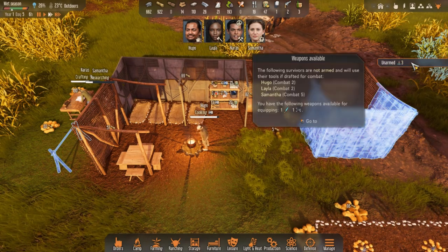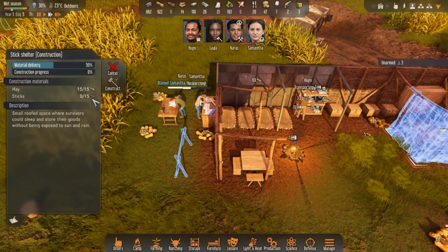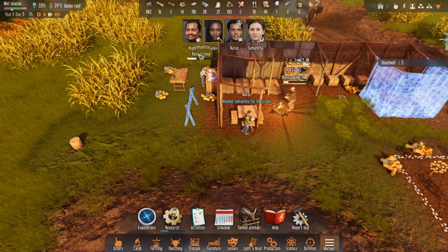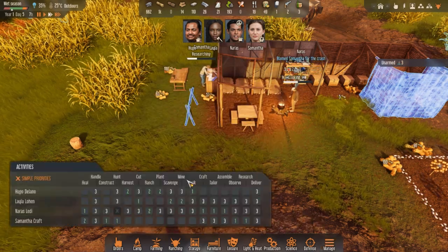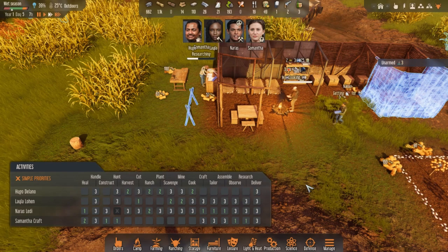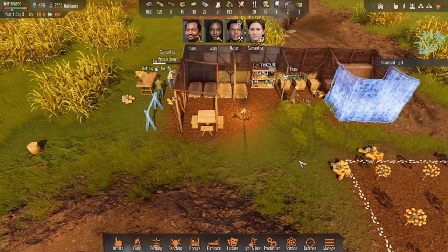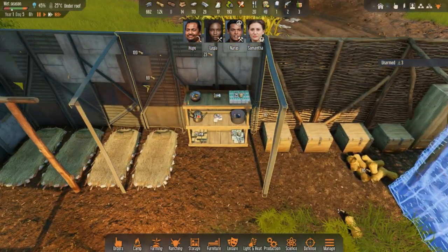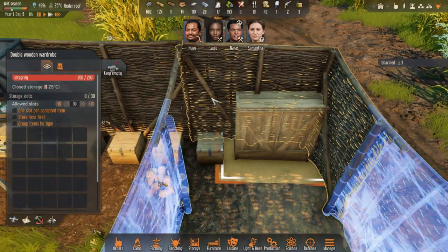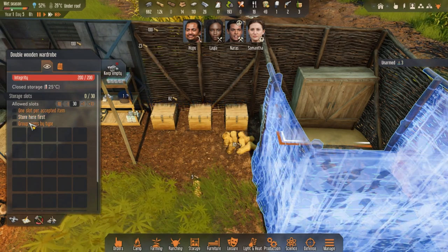Layla reached physical five. I don't have enough sticks - I think I need to change Hugo's activities from cooking. Maybe do cooking too, Hugo? You seem to be doing nothing but cooking, which I think is great, but I'm just a little worried we'll be missing out on other things. Let's store the weapons and clothes in the wardrobe first.